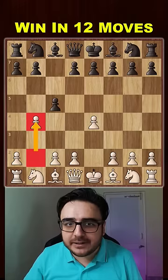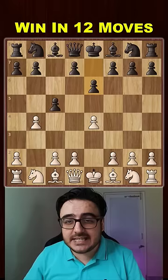Let's look at a brilliant opening trap. We start with the Sicilian and then you'll play the tricky little wing gambit. Black thinks that if he takes the pawn, white will easily get a perfect control in the center. Therefore, he plays e6 and defends the pawn.